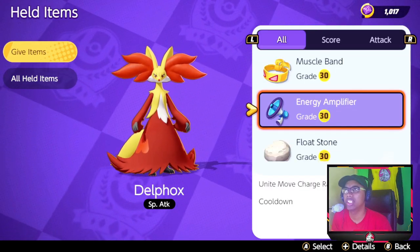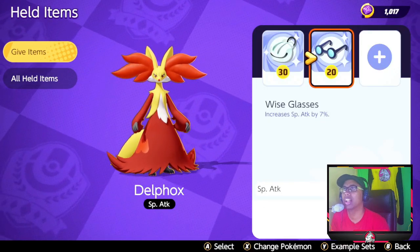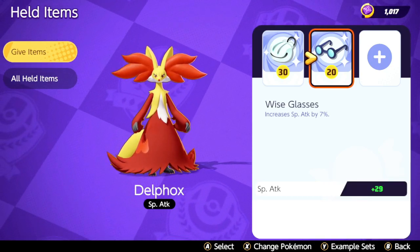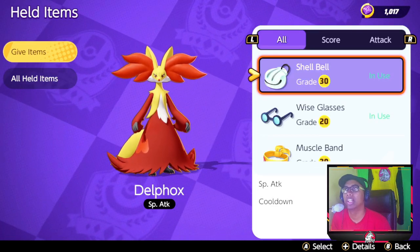The second item that I want to go for is Wise Glasses, so that I get a nice increase in special attack by 7 percent, and also the 29 special attack that I get on top of that.